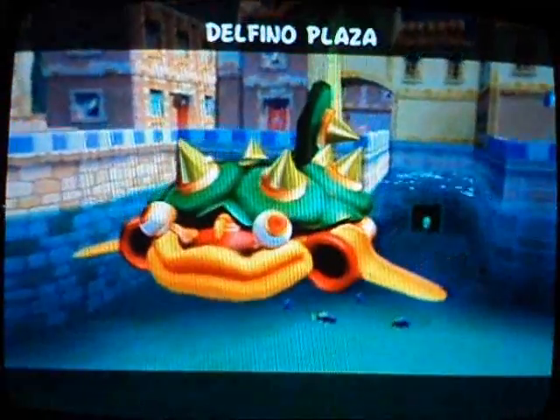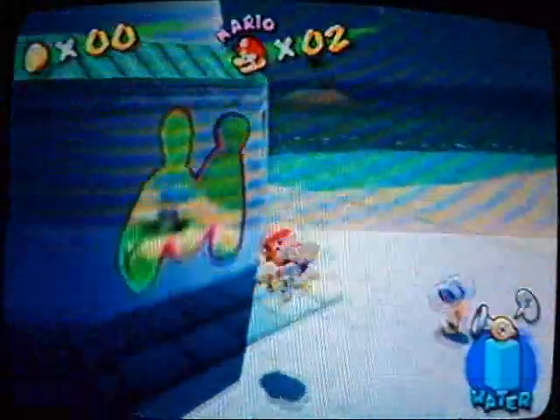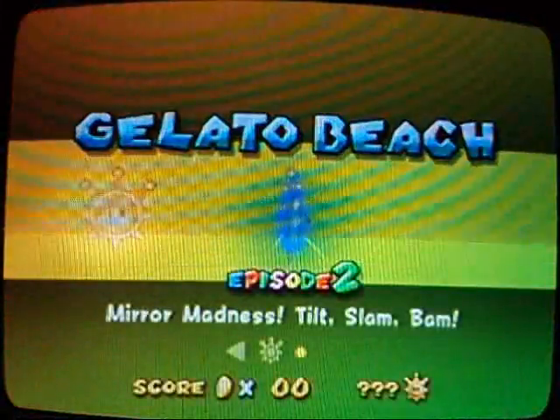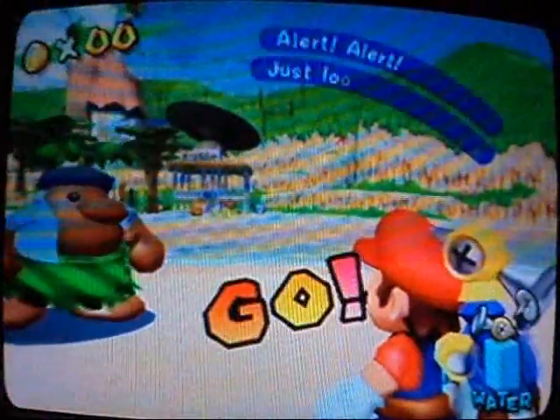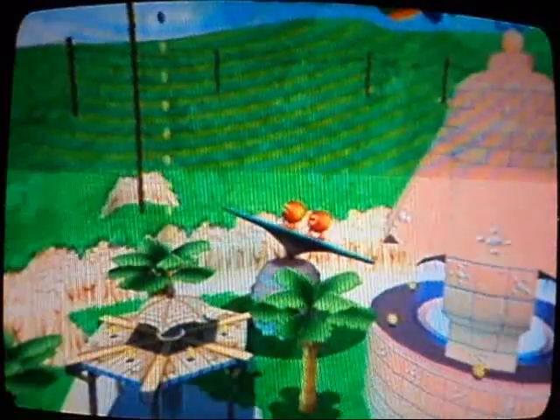Hey everyone, it's Gamma Game. This is Gelato Beach Episode 2, Mirrored Madness Tilt Slam Bam. In this video I'm only going to show you how to get two shine sprites because both episodes are pretty long. I don't want the video to be any longer than 10 minutes, so it's only going to be two shine sprites. I'll upload the next video as soon as I can.